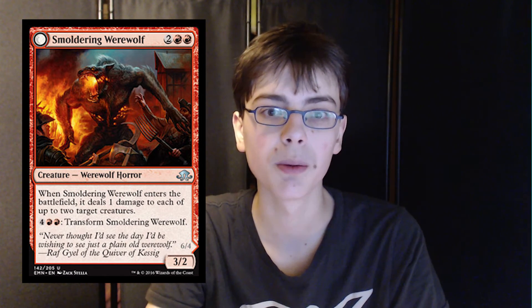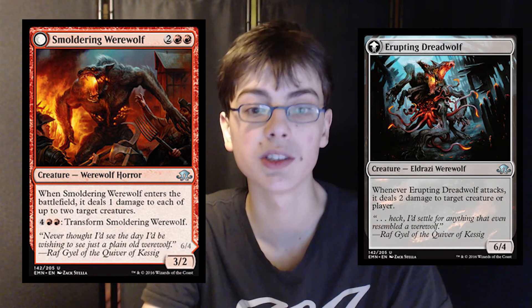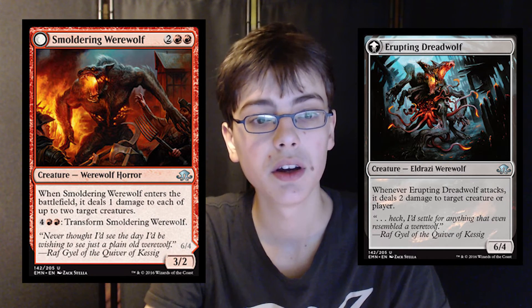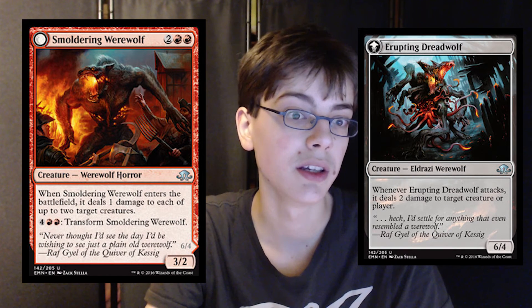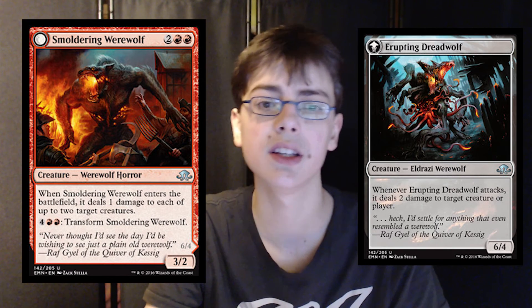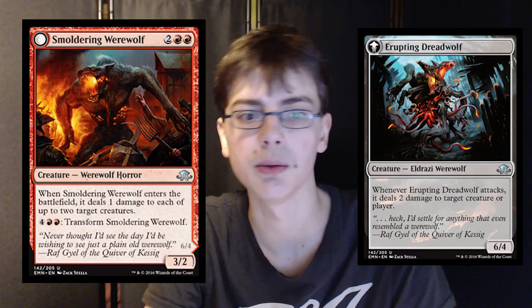Smoldering Werewolf is a 3/2 werewolf horror for 2 generic and 2 red. When it enters the battlefield, it deals 1 damage to each of up to 3 target creatures. For 6 mana you can transform it to become Erupting Dreadwolf, which is a 6/4 Eldrazi werewolf. Whenever it attacks, it deals 2 damage to target creature or player. It's a mediocre card — not good, not bad, it's okay for limited. Outside of limited, it's terrible.